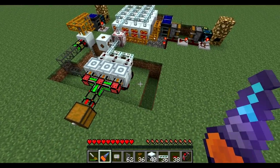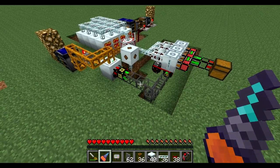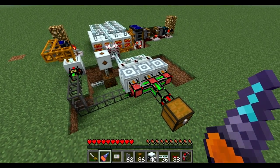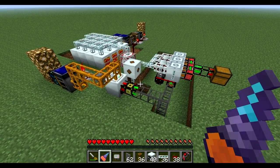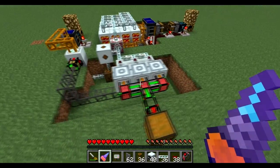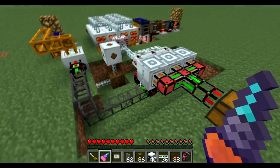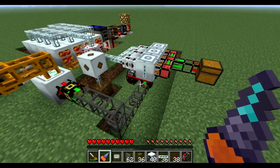Hello everyone, the Dex here, and welcome to my UU Matter factory for Industrial Craft 2. In this factory I'm using basically all of the Technic mods that I like to use, which are Equivalent Exchange, Red Power, Buildcraft, and of course Industrial Craft 2. I'm also using an addition of Logistics Pipes, because they make things a lot simpler.